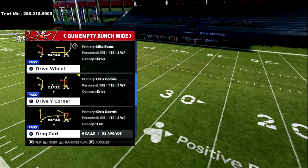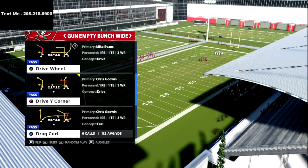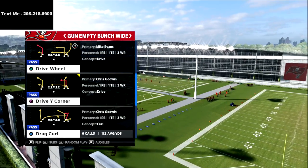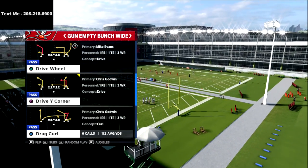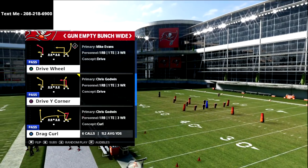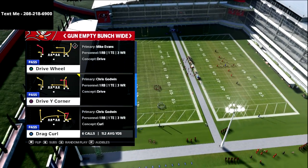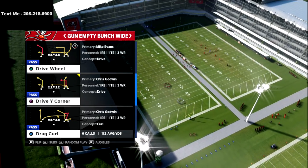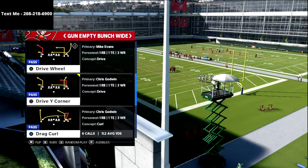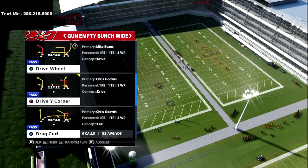If you want to sign up for the text message membership to get this along with over 20 offenses and defenses for Madden 21, all you have to do is text the word Madden to 208-218-6900. We release a free offense or defense every single week — typically one hour long schemes — and we're continuing this for Madden 22, which is coming August 12.